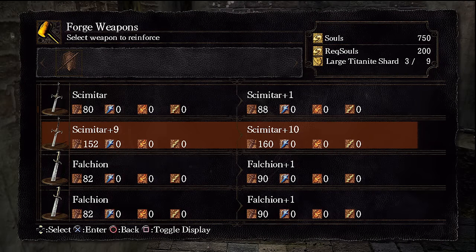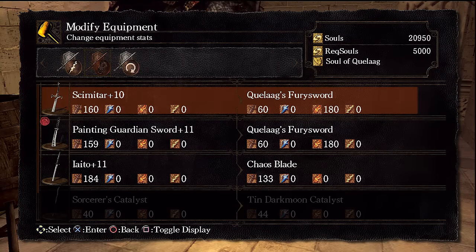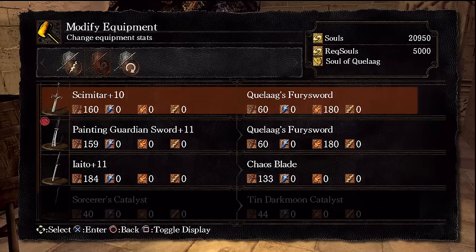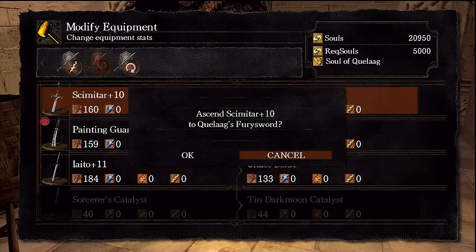First thing you want to do: get any curved weapon like a scimitar or falchion and get that to plus ten. You can buy all those materials, so there's really no reason not to do it — just farm a little and grab it.